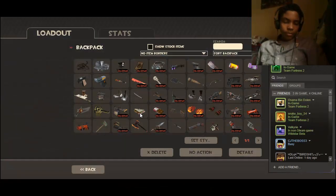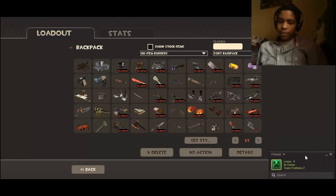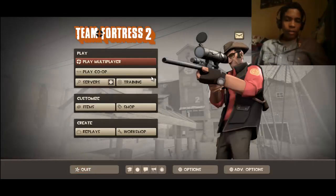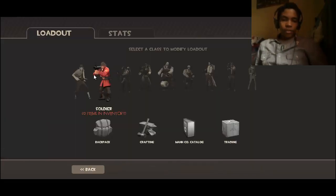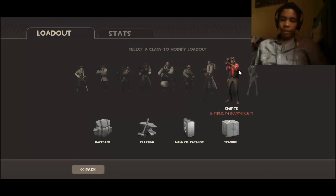If you guys want to add me on Steam, please do — my name is Jay-Easy. And here are all the classes: Scout, Soldier, Pyro, Demoman, Heavy, Engineer, Medic, Sniper, and Spy.